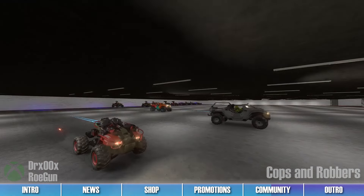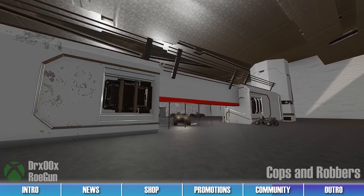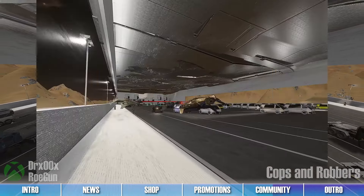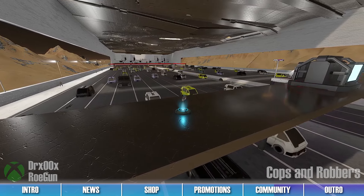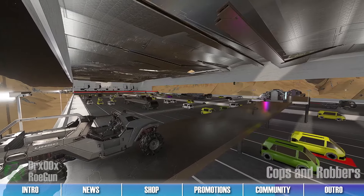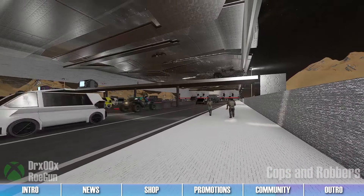Convicts have an assortment of vehicles to choose from in order to escape the cops, such as Warthogs and Razorbacks, while the cops also have a vast arsenal of weapons and vehicles, such as Gungooses and Wasps. Just be wary when getting close to any opposing enemy, as anyone can hijack your vehicle if you end up getting too close. Many different items like grapple shots and fusion coils can also be used to either push back the cops or to stop escaping bad guys, and players can even find parked vehicles if their main vehicle gets blown up. To lose your wanted level, bookmark Dr. Zero Zero's and Rogun's map and game mode via the Halo Waypoint links in the description below.